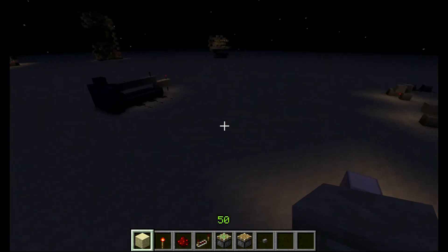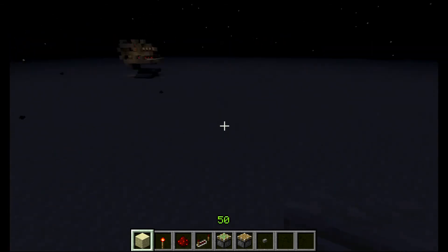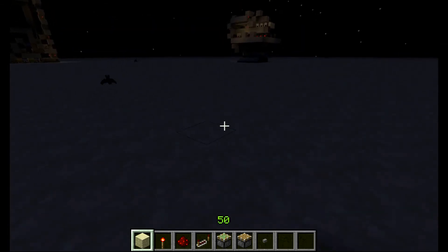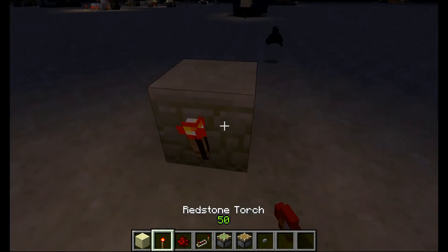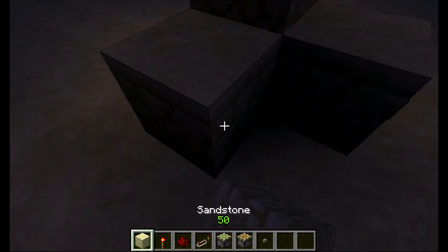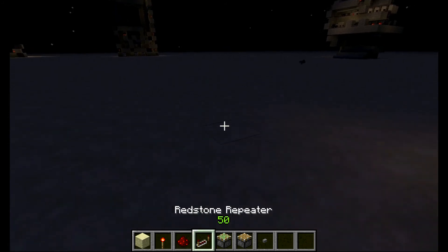Anyway, let's get into the tutorials. We're gonna place down a block for the first one, and a button, a torch, a block, a block, a block, redstone, redstone.